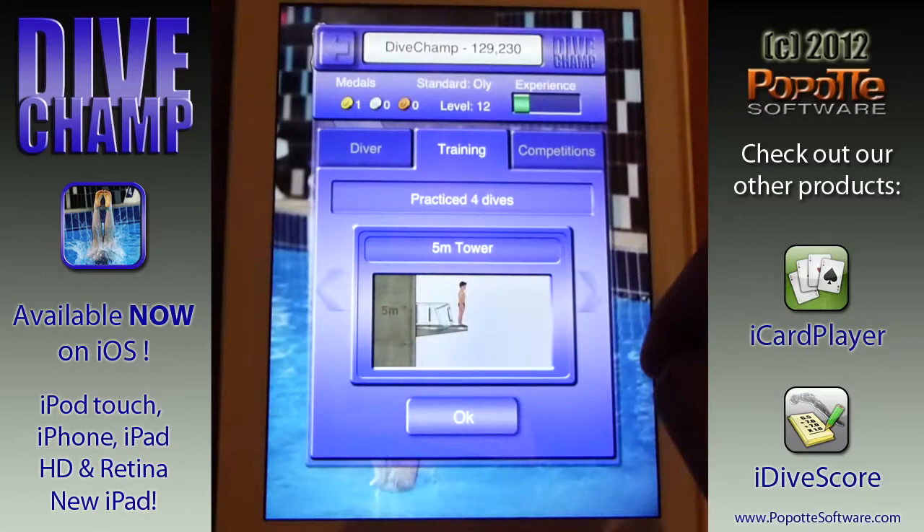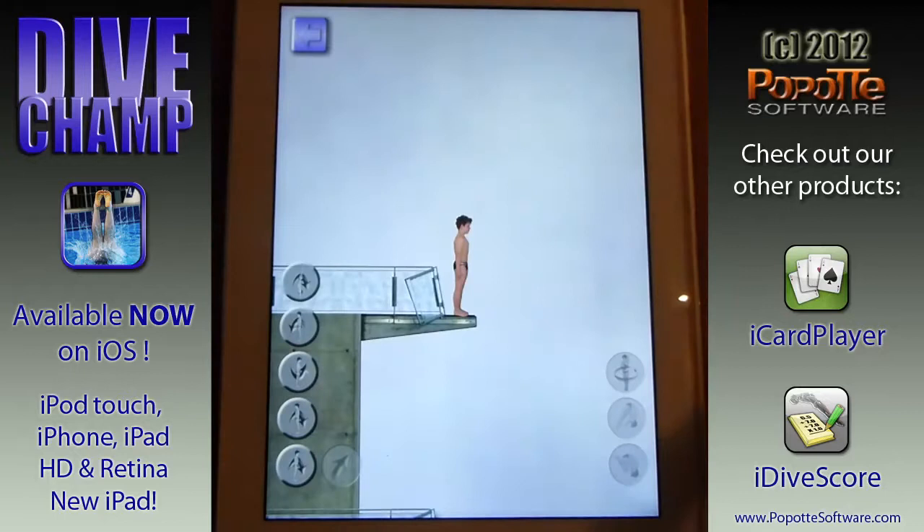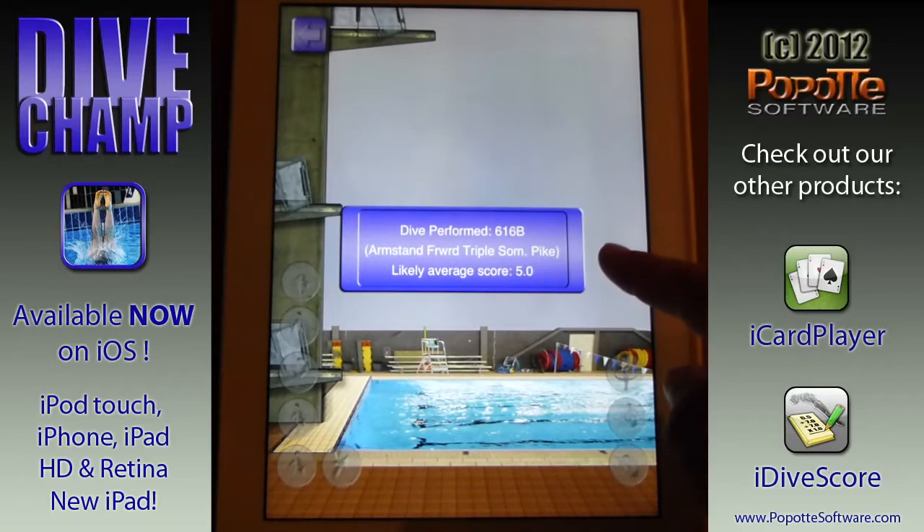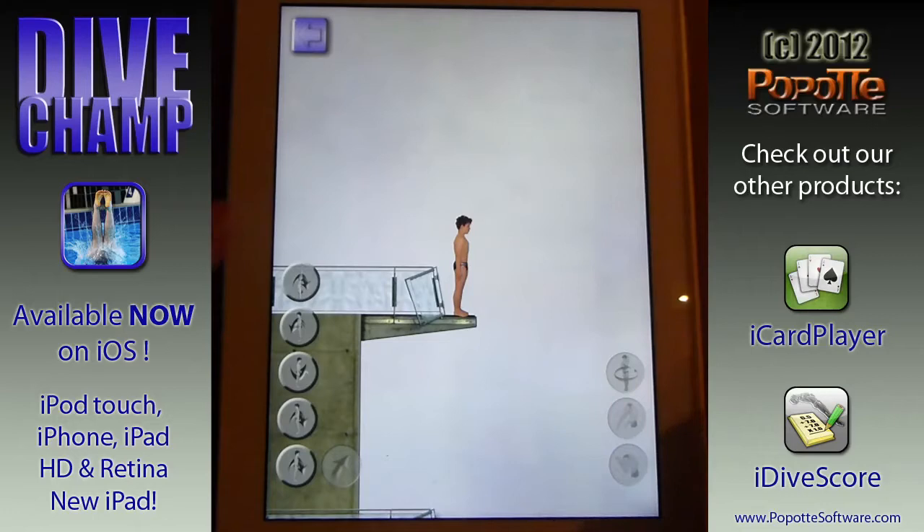I'm going to pick all the way to the top — the 10 meter tower. Here we're going to attempt an armstand dive. Just time it perfectly, and... no, I didn't do very well there, I got 5. Let's try that again and see if we can do a little bit better — get a little bit more precise timing and get ourselves a better score.